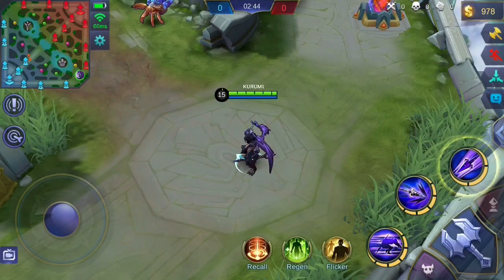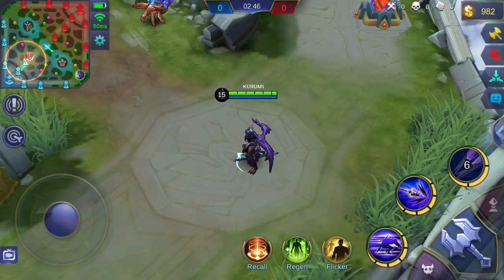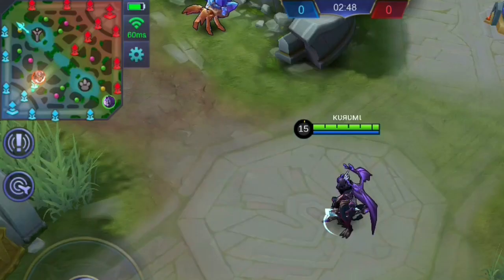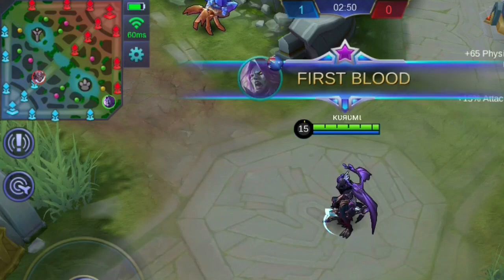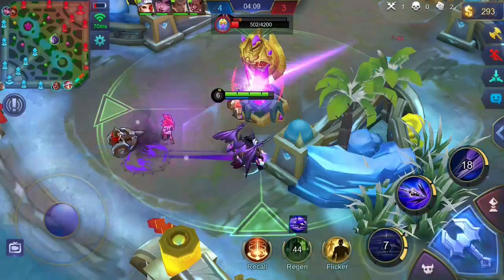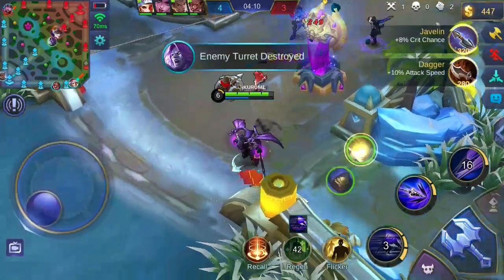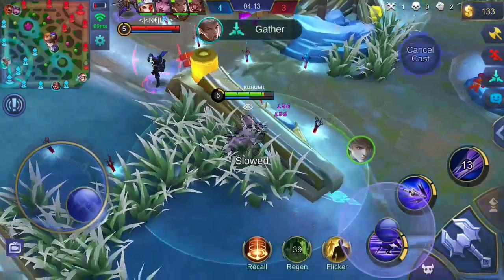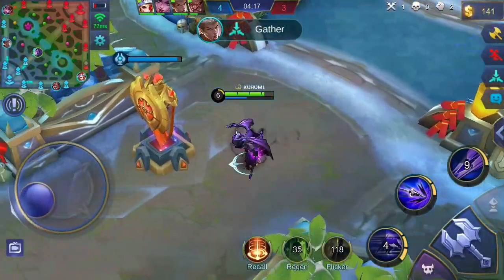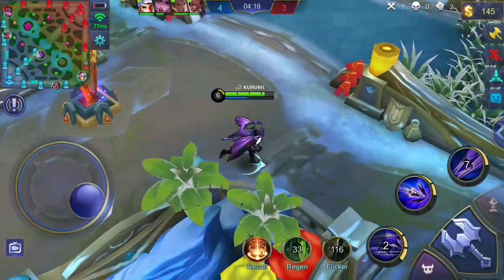His ultimate skill is what you need for killing dying enemies or assisting teammates in their fights. With its no-range-limit capability, you can kill dying enemies anywhere — just make sure you hit them. In terms of spells, Flicker is the best for me since his blink has a short range. I need the extra blink when enemies are really hard to run from, and I also use it to chase dying enemies when my first skill is on cooldown.